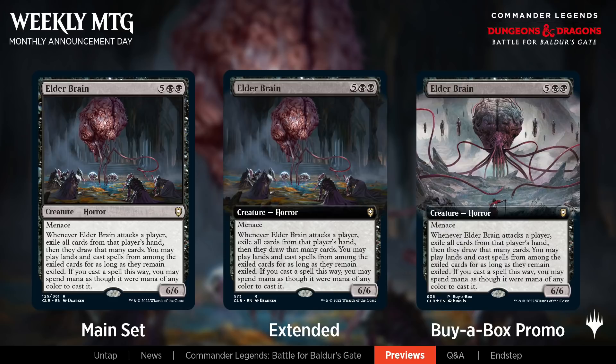Next up is Elder Brain, the buy-a-box promo. If you purchase a display box of draft or collector boosters, you'll get one while supplies last from your local game store. Elder Brain is a 6/6 horror for 5 and 2 black mana with menace. Whenever Elder Brain attacks a player, exile all cards from that player's hand, then they draw that many cards. You may play lands and cast spells from among the exiled cards for as long as they remain exiled, spending mana as though it were any color.